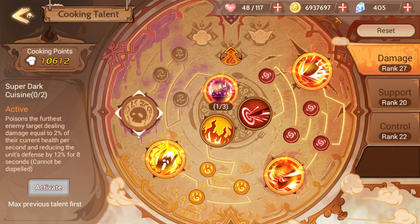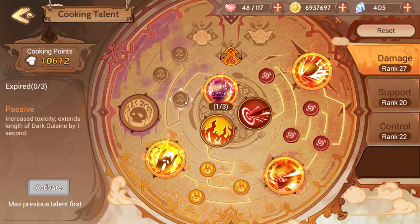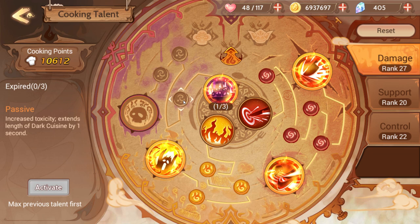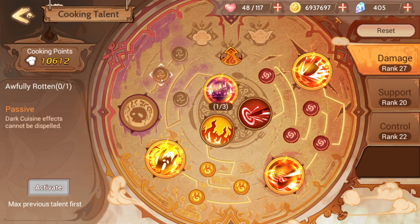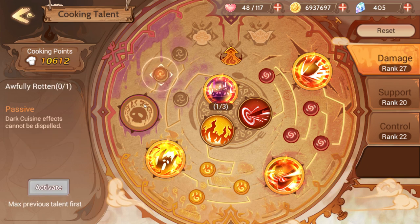Super Dark Cuisine also lowers defense. So when looking at which skills to upgrade, look at what the extra nodes do. This unlocks Dark Cuisine — your poison skill — which does percentage damage. These nodes add extra effects: increased toxicity, extra length, weakened defense — they add to that initial ability. Before you buy something, you want to see eventually what it will become. As you go along the path, you unlock Super Dark Cuisine, the ultimate version of it.